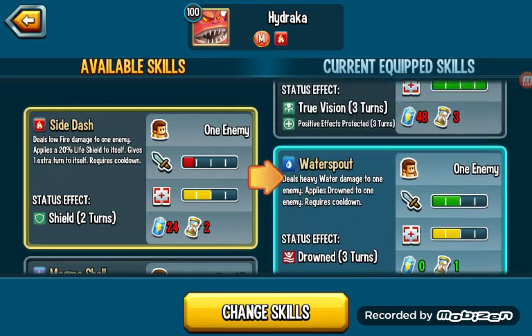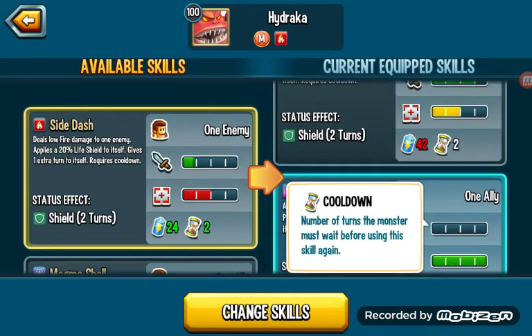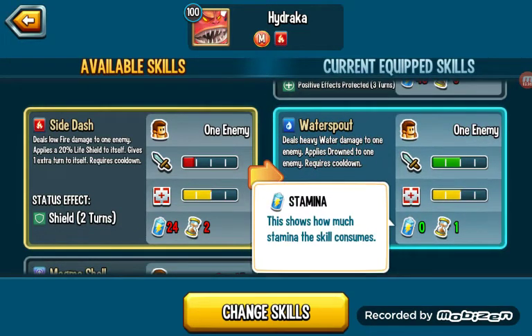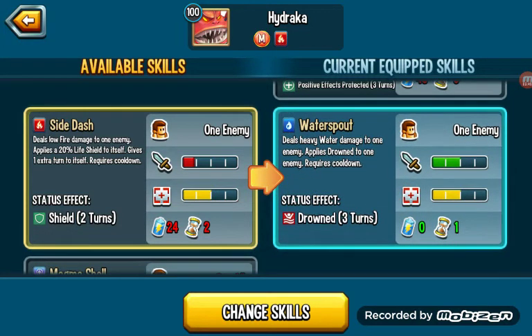With the 3 cooldown and 48 stamina — this is just the recurring theme. Anyway, it's not that important. This move is 0 stamina, 1 cooldown, 50% damage — a heavy water move on a fire monster with Drowned. I love it.